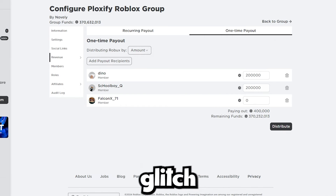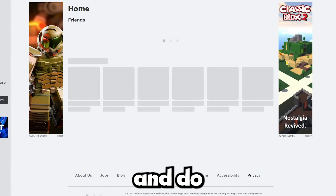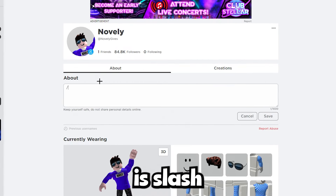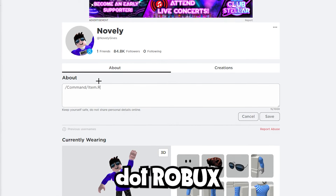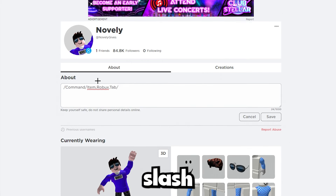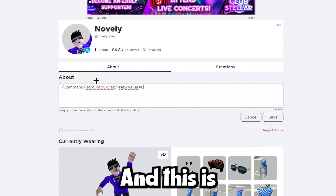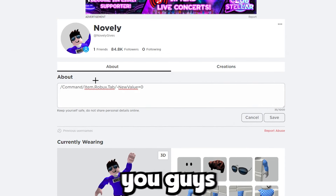If you want to know the best Roblox glitch to get free Robux, keep watching. Go over to your profile and go to your About page. What you're going to want to type in is: slash command slash item dot robux dot tab slash minus new value equals zero. Type in exactly what it says there and then click Save.